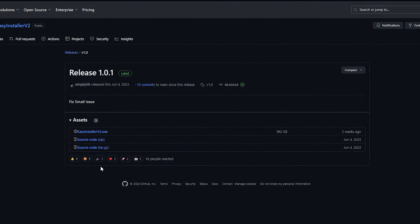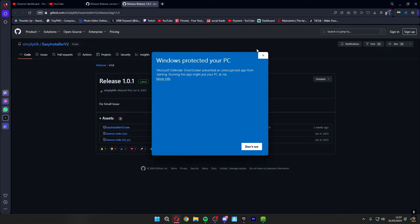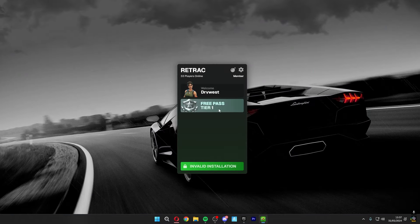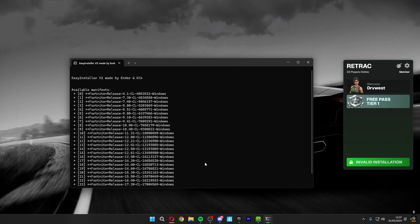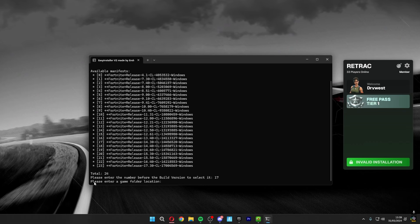Right-click on this and visit the site — it should be another GitHub page. Download the Easy Installer Version 2. Once done, double-click the downloaded file. It may show the same Windows PC protection warning but it's completely safe, so run anyway. Move the Retract Launcher over here and a CMD command prompt should pop up. Enter the build number, which is 17.